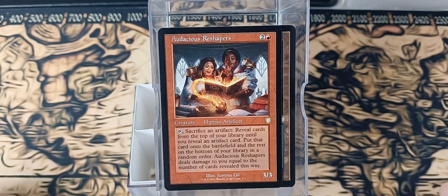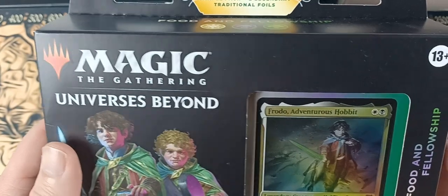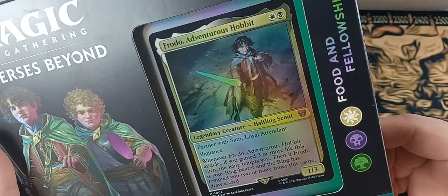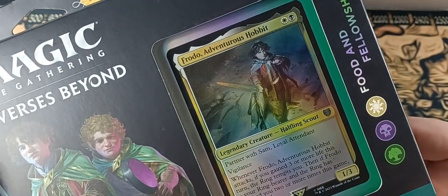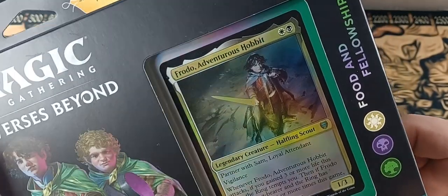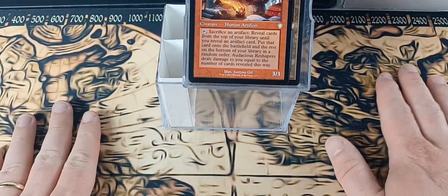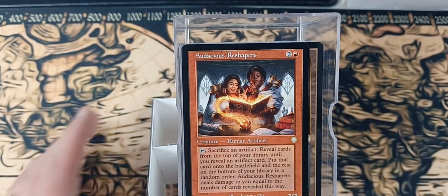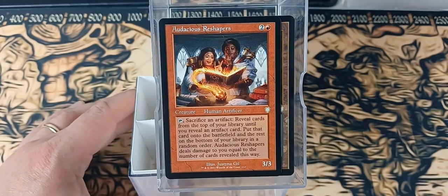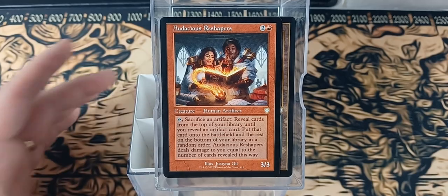I've probably gone through about 2,000 cards this evening. Stay tuned for the Magic Universes Beyond Frodo deck unboxing and basically tearing it apart. I will be getting at least two of the other Commanders eventually, and probably building a Fellowship of the Ring themed deck. So stay tuned for that. This is about nine minutes — a lot less than the last one. This has been Stewie MTG. Like, comment, subscribe, especially if you stayed all the way nine minutes in. Holy moly. We will catch you guys later.